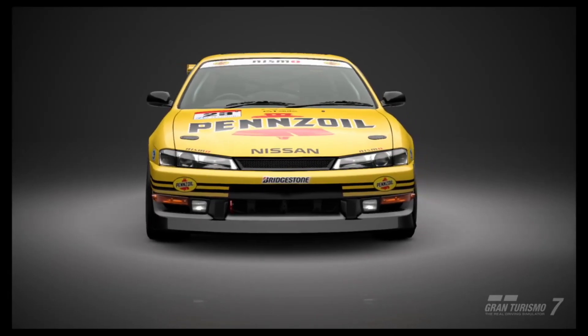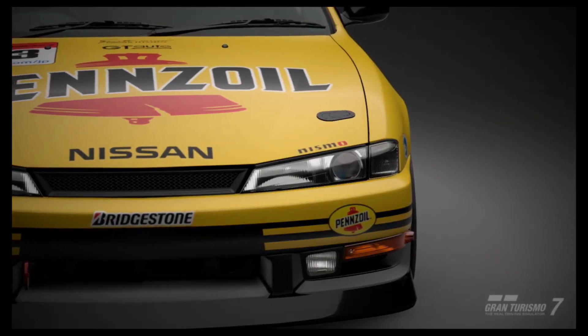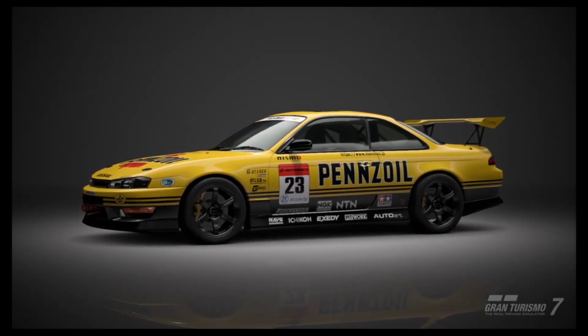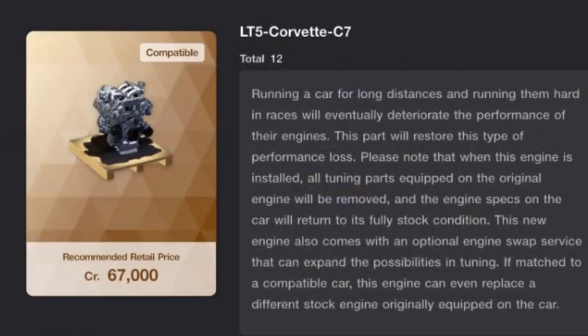Hello and welcome. This is my 1996 Nissan Silvia K's Aero S14 and this is an LT5 Corvette engine swap. As you can see in the top corner of the engine swap image, it says compatible, so that is what we are going to be testing out today.